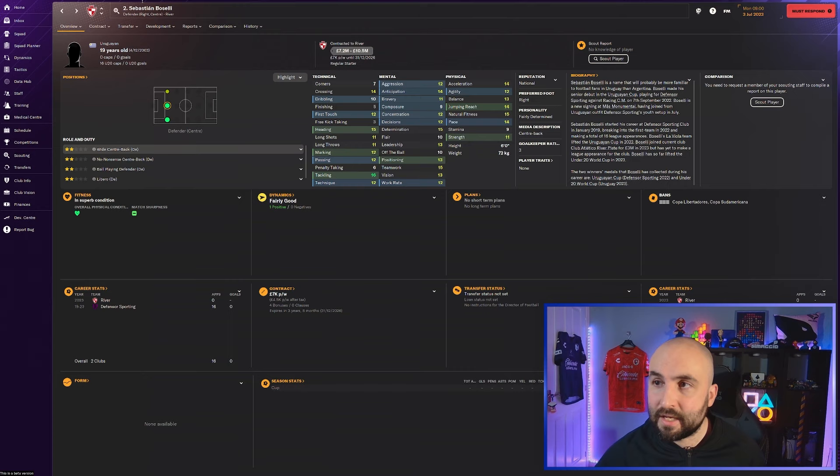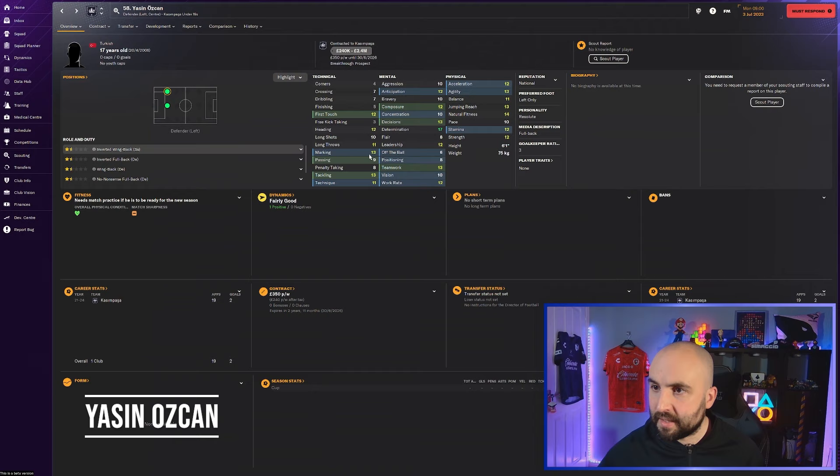From leagues outside of Europe, I've seen Oscan - good marking, tackling, decent first touch, good across the board, really determined, and he's only 17 so he'll be really good. There's also a player at 240k to 2.4k who's a Cassian passer in their under-19s - he could be a really good pickup, go have a look at him in your save.